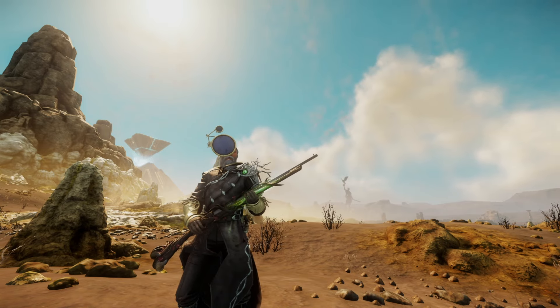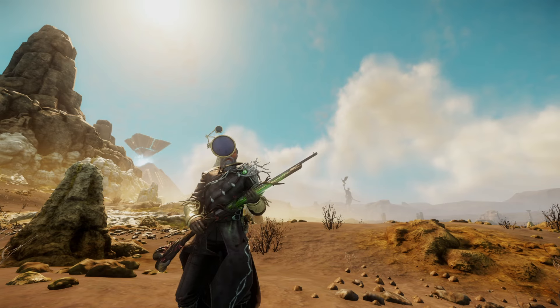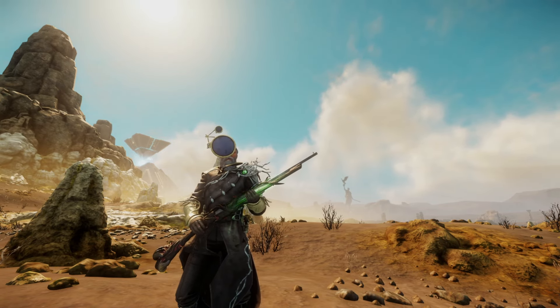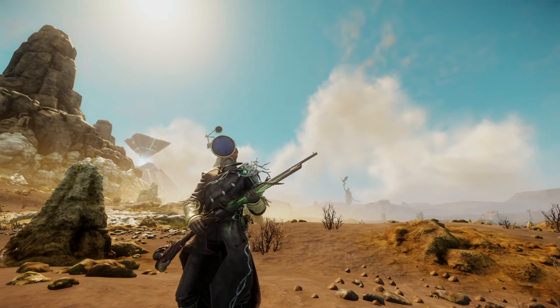I hope this video helps you out and gives you more insight into nature's wrath as well as the musket build in general. The musket build itself had to change quite a bit because certain builds just will not work with nature's wrath if they revolve around empowerments. But if your build relies on base damage increases or CC damage increases rather than empowerments, nature's wrath can actually work really really well for you. Until next time, I'll see you guys later.